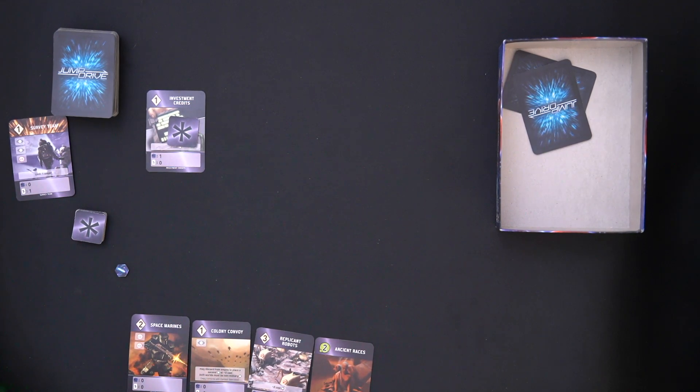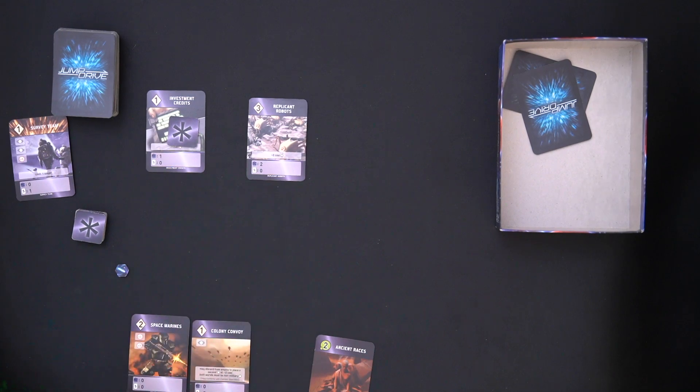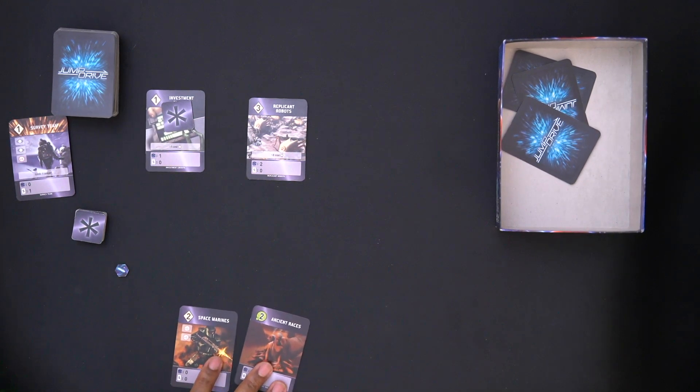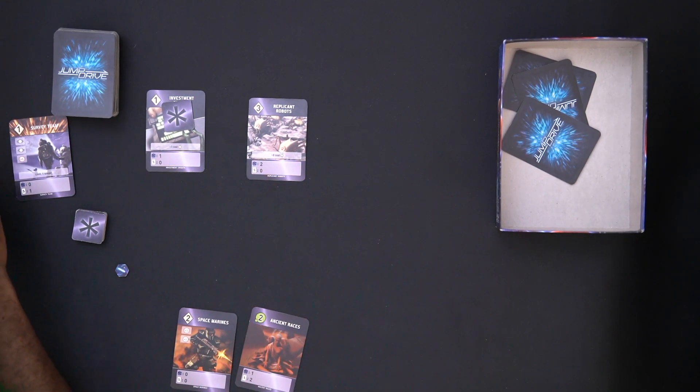I feel like I need to get moving, but I'm going to take a moment to play Robot Replicants. It costs three normally, but because I'm playing only a development I reduce the cost by one, and because I have Investment Credits I reduce it by one again — so I pay one whole card. I throw away one card for it. At the end of round two I collect income: three points total.